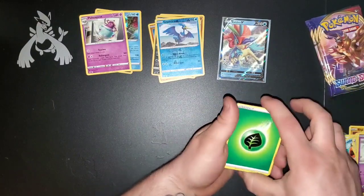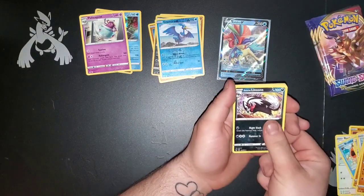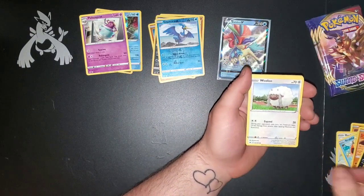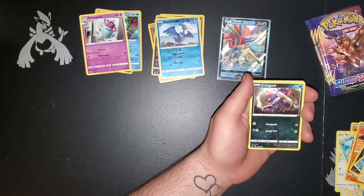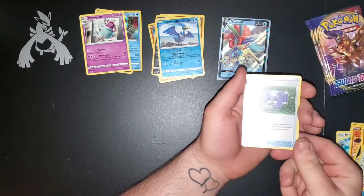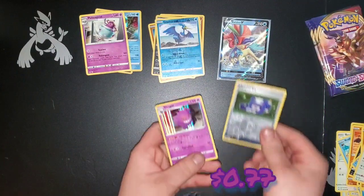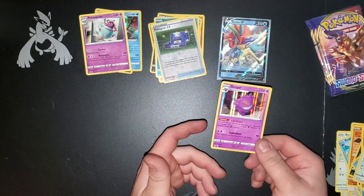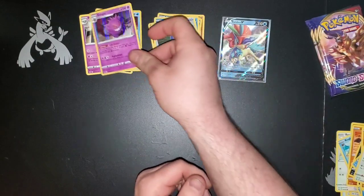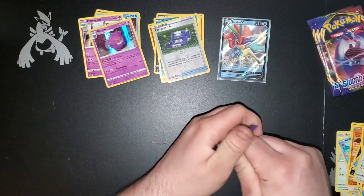That's our third Leaf Energy in a row. Hitmonchan, Galarian Linoone, Shedinja, Clobbopus, Shellder, Krokorok, Silicobra, Minccino, Reverse Pokégear 3.0. Wow, these packs are really good coming out of the last nine here — Hollow Rare Gengar. Wow.